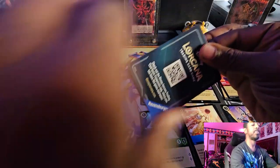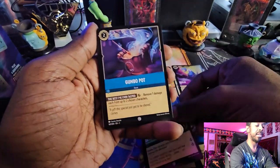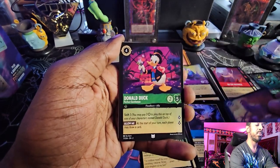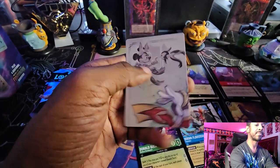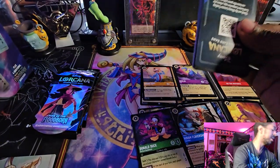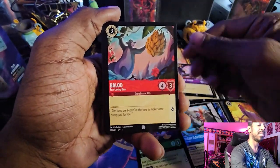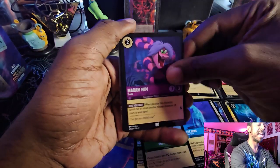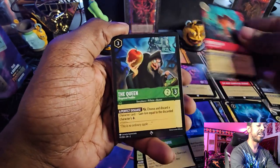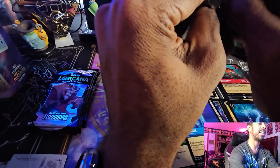Usually I open the packs last, but since the D100 is more special, I'll save that one for last. Sleepy, Merlin the Crab, Go the Distance, Rattigan, Gumbo Pot, Charge, Eli LaBeouf, Donald Duck, Sardine Can, Grand Duke, Hiram Fowlerworth, followed by a Foil Beast. Not bad. Next pack: the Queen, Chip the Teacup, Balloon, Improvise, The Knock, Let the Storm Rage On, Rapunzel, Madam Mim, The Most Diabolical Scheme, Shere Khan, followed by a Super Rare Queen and a Foiled Mouse Armor. I'm pulling a lot of supers out of these packs, which I am not mad at.